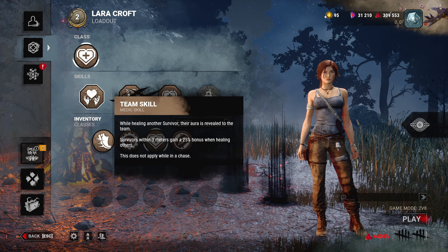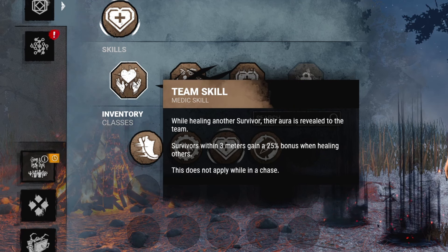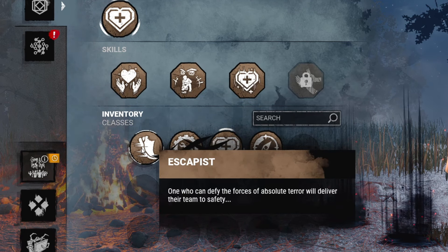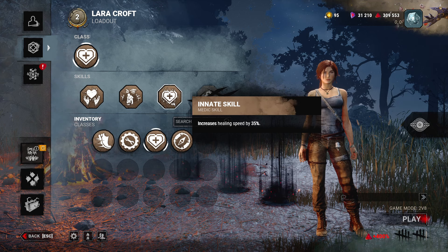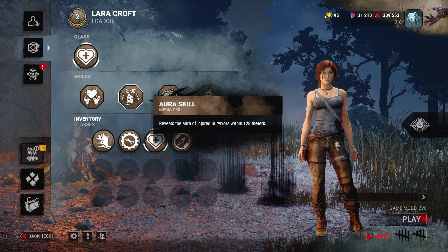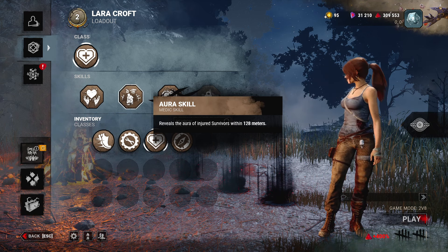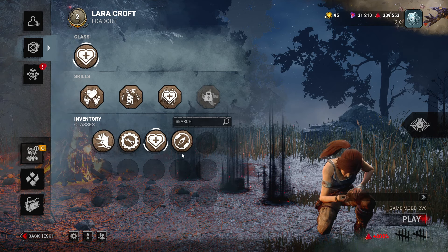Then Medic - self-explanatory. You will have a boost to healing and you will boost the healing of others. The team skill basically helps your team. The innate skill will increase your healing progression by 35%. And the aura skill will show all injured survivors basically wall-wide across the map. So that's a pretty cool one. As Medic you just want to run and heal everyone.